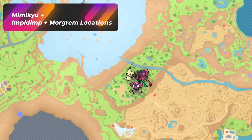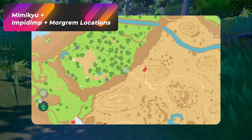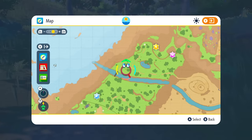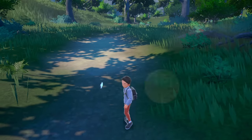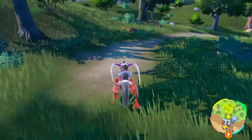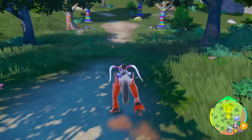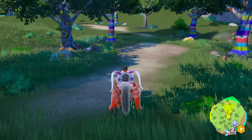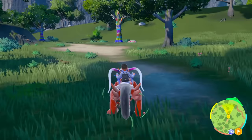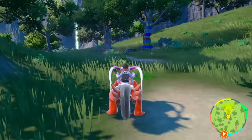If you enter the Tagtree Thicket, this is where we're going to be hunting Impidimp, Morgrem, and Mimikyu. The first part of this area is going to be all Impidimps up to a certain point, and when you cross the bridge is where we'll find Mimikyu. If you're just looking for Impidimp — which you can identify by the blue color — this will be the spot. Just run over this pathway and you'll see all the Impidimps on the way. It gets harder to hunt at night, and this forest runs at about one FPS, so it's a little difficult. Run the pathway of the Tagtree Thicket right up until the bridge.